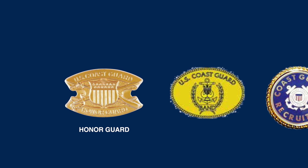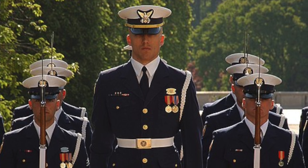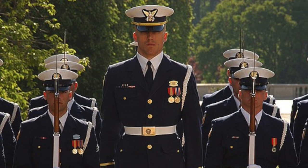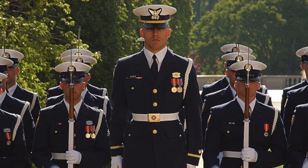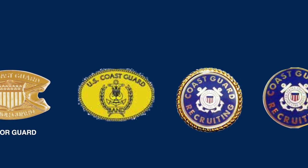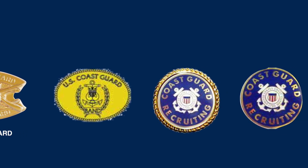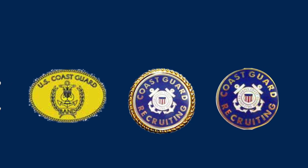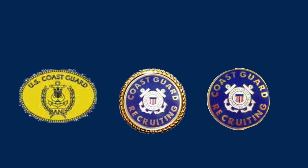On the left is the Coast Guard Honor Guard Badge, a qualification badge for all members of the Coast Guard permanently assigned to the Ceremonial Honor Guard Unit in Alexandria, Virginia. It is the equivalent of the Tomb of the Unknown Soldier Guard Identification Badge, and members who earn it perform over 1,600 events a year. Next is the identification badge of the United States Coast Guard Band, stationed at the Coast Guard Academy in New London, Connecticut. The final two identification badges are the Senior Coast Guard Recruiting Command Badge and the Basic Coast Guard Recruiting Command Identification Badge.